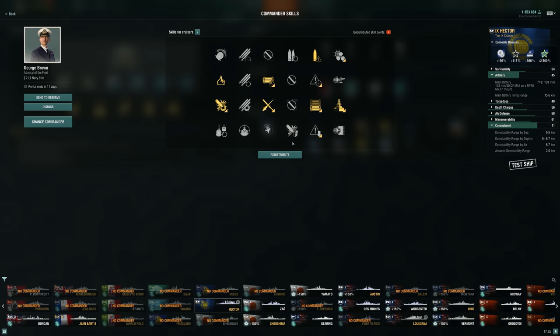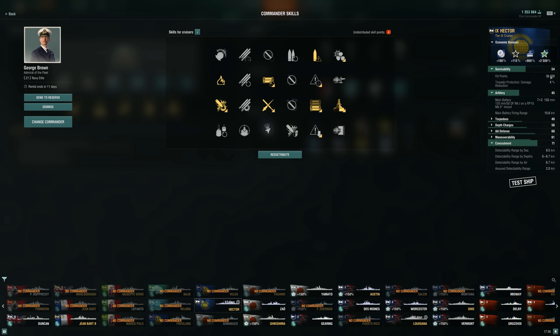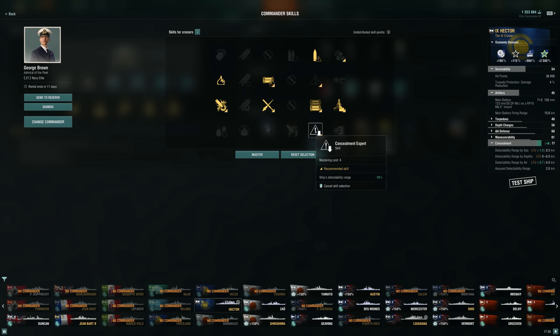Here's the commander build I was using. We're trying to boost fire chance a little bit. Heavy HE and SAP is totally free for us since we have 133mm guns — the concealment penalty only applies to ships with above 149mm caliber, so that's a free 10% damage right there. Of course we want Superintendent — any time I have a heal I want it, and here we even get an extra smoke. Survivability Expert is on there too, though we still don't even have 40,000 HP, so we're pretty squishy.